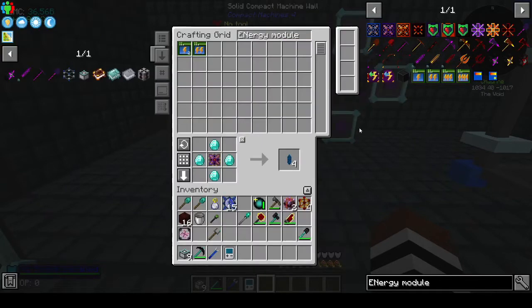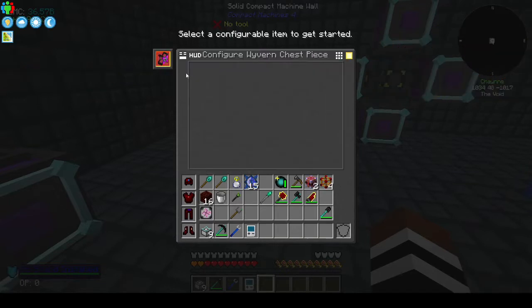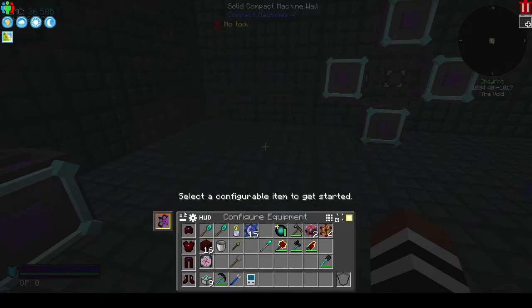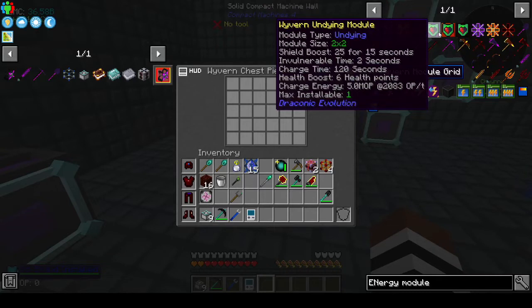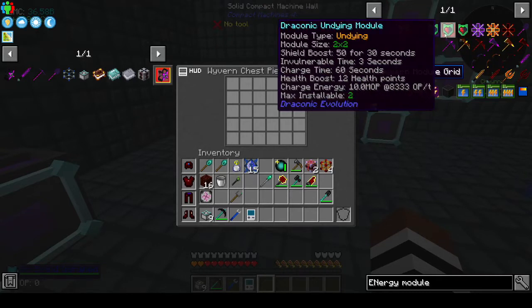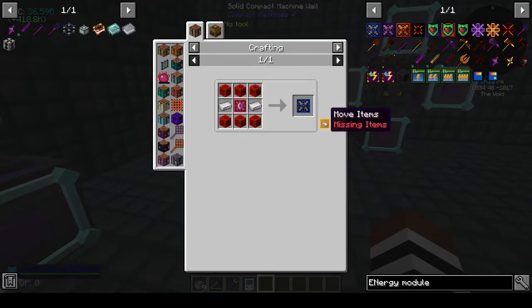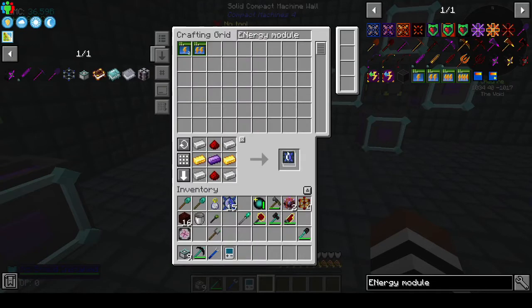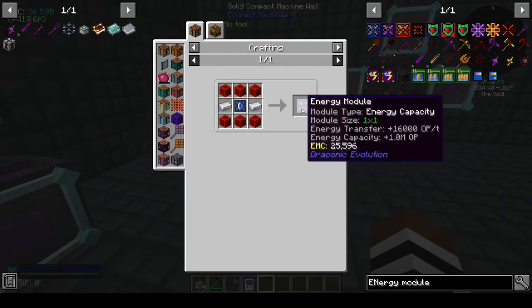So that's the energy module - that's a wyvern energy module. Energy, well okay, chaotic - we're not going to get there. Undying - oh I understand, so you put things in here and it makes it better. Open the HUD configuration GUI. I don't know - that's pretty cool. Let's make some modules.